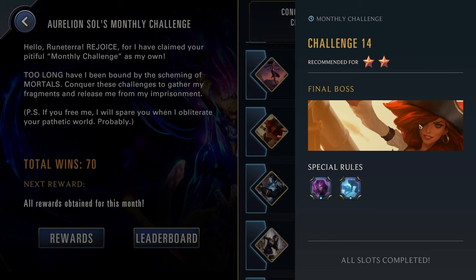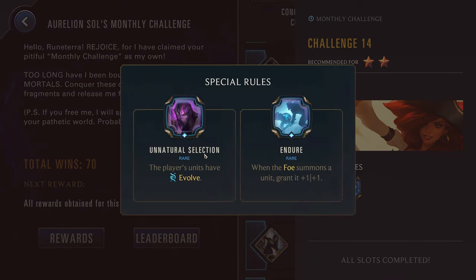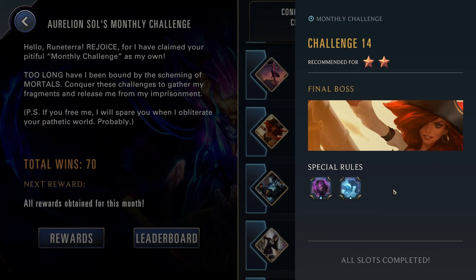Challenge fourteen, two stars just against Misfortune. Unnatural Selection: the player's units have Evolve. And Endure: when the foe summons a unit, grant it +1/+1. Now for the Evolve, this can be really good for your Poro King because you can trigger it pretty easily. Solid for Evelynn, even though she's probably pretty strong for this level of challenge. Also can be quite good for Elise based on the build you're able to do with her. Overall though, these are some pretty broad modifiers — you can normally trigger Unnatural Selection on most champions throughout the course of a run. So this is another pretty broad one; you can choose a lot of different people here.